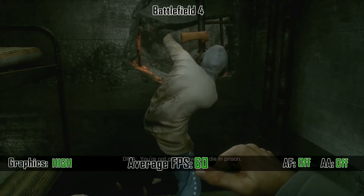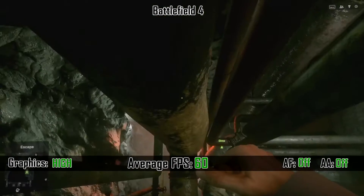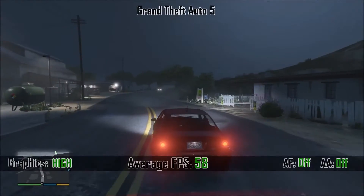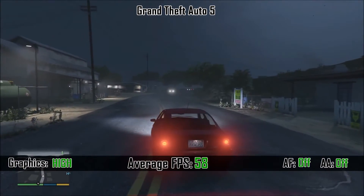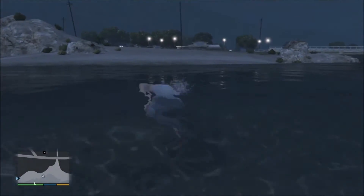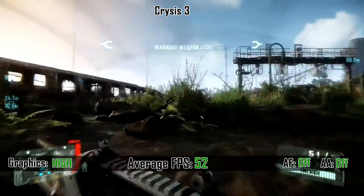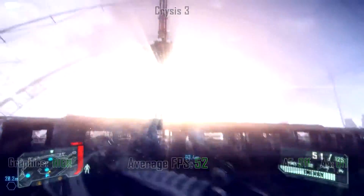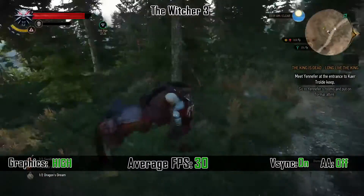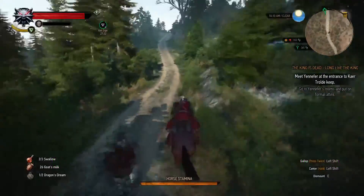At Battlefield 4 you get a really good game experience — it plays very easily on high settings and gets over 60 frames per second. GTA 5 on high settings gets a locked 58 frames per second with smooth gameplay. At Crysis 3, it runs at 52 frames per second on average on high settings. Finally, we tested The Witcher 3 on high settings with VSync on and got a constant 30 frames per second with no frame drops.